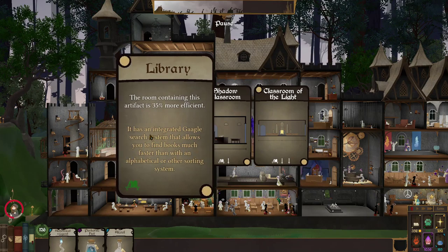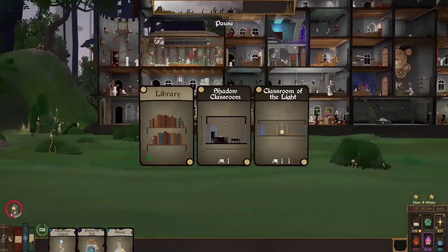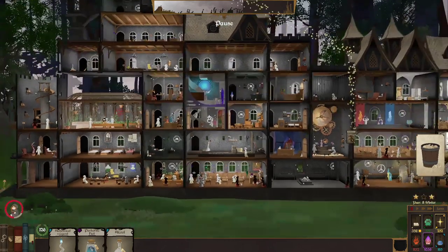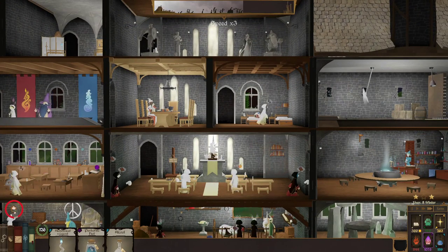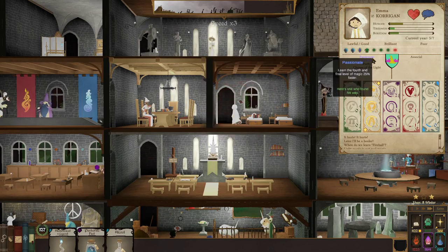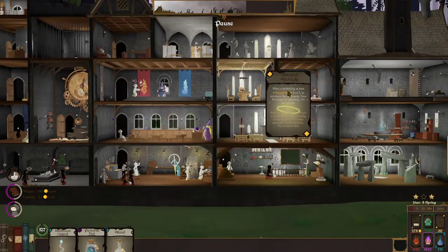Library - the room containing this artifact is thirty-five percent more efficient. That's a solo room. We have a classroom of light - it's right there. Let's do the library. We have a lot of shadow classrooms right now. I'm actually gonna put it in here because that room is pretty high efficiency. Oh, it's winter solstice! This student has three in demonology, three, three - and all things - that's crazy. They should be able to learn light magic super easy at this point.